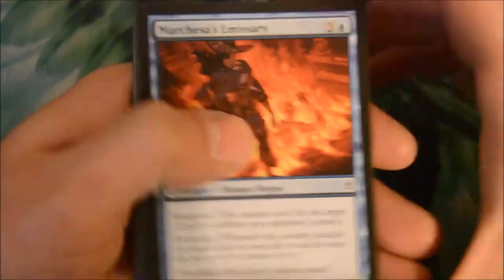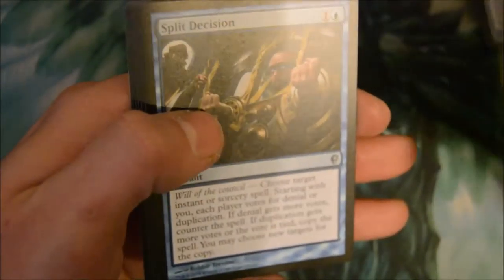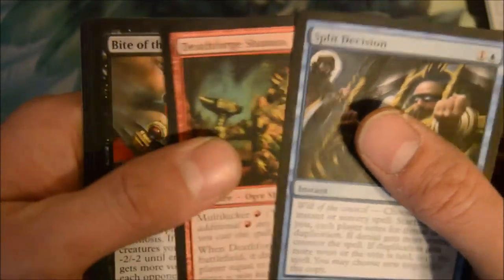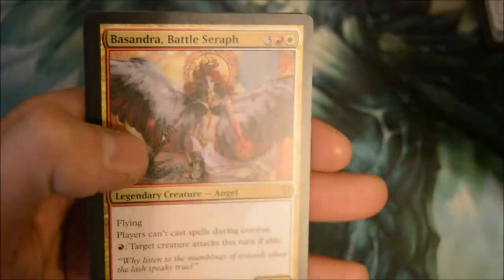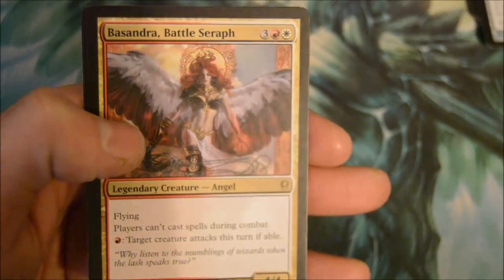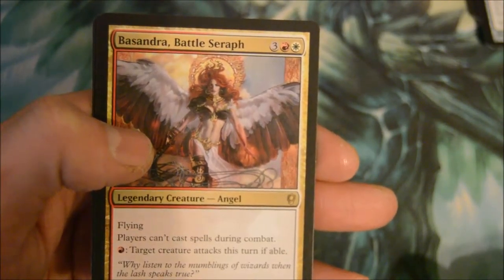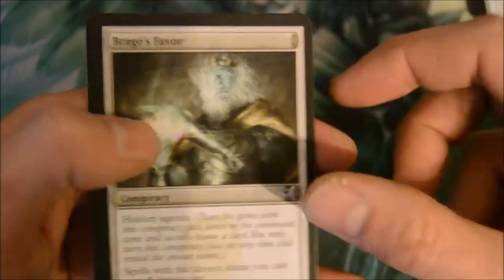Apparently the camera is full. Split Decision, Death Forge Shaman, Bite of the Black Rose. Rare is Basandra Battle Seraph — a five-drop 4/4 flyer. Players cannot cast spells during combat; target creature attacks this turn if able. Sweet. And another conspiracy.